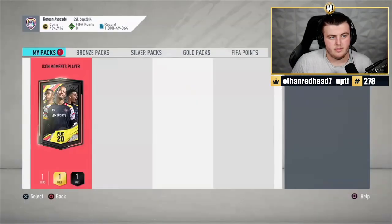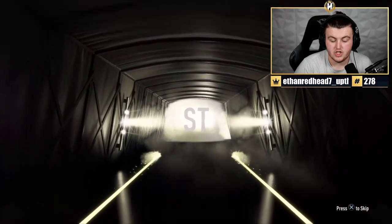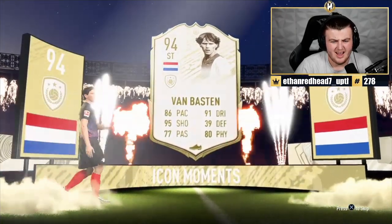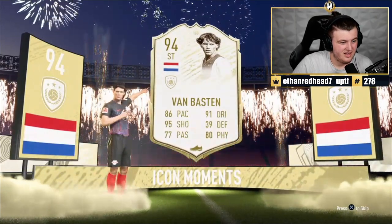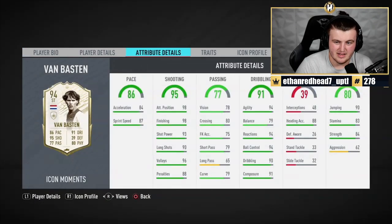Korean Avocado is his club name — I don't know if that's got some kind of meaning to it. Here we go, what are we saying? Dutch, striker — Van Basten, who by the way is back in the game if you guys didn't know. Good or not? The pace is the letdown there. But it depends how you play — it'll probably be really good in the box. Bit of an L.